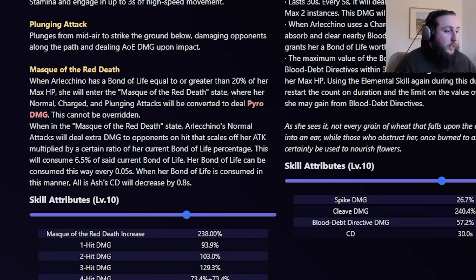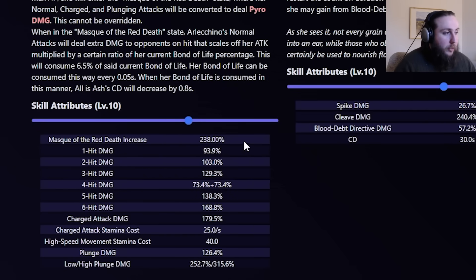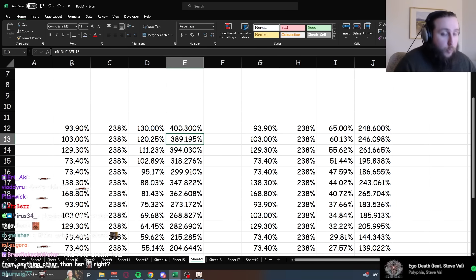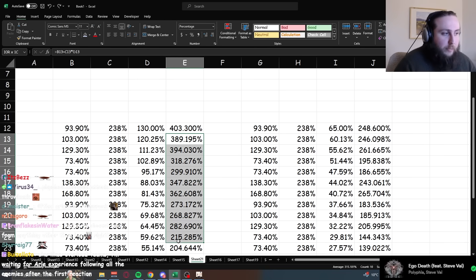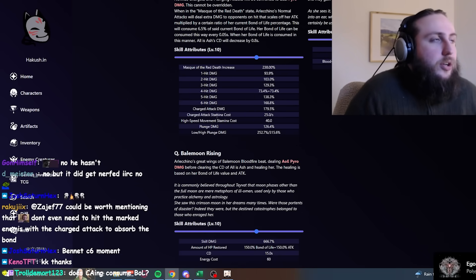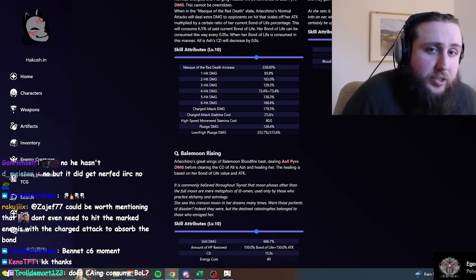Her charge attack does not benefit from the Mask of the Red Death increase — in other words, her charge attack is really bad. What that means is that you're going to want to be spamming normal attacks, not charge attacks. And normal attacks have standard ICD, which means if you're playing her in a vape team, a pretty large portion of the damage you're doing won't be vaping.